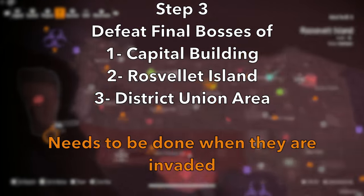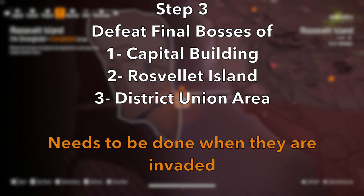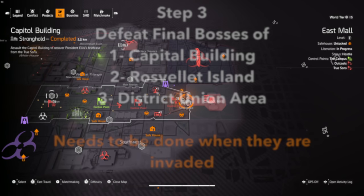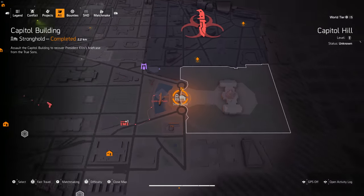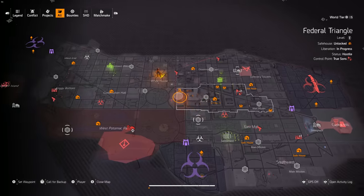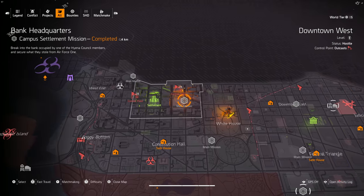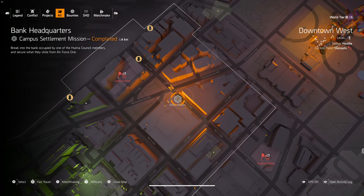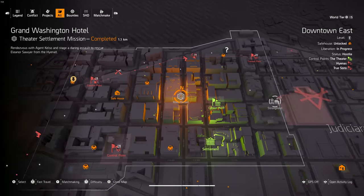Step three: get three components from three invaded strongholds. You need to defeat the final bosses of Capitol Building, Roosevelt Island, and District Union Area. All of these strongholds will drop exotic components that are required to craft Nemesis. Mind you, you need to do these strongholds when they are invaded, which means you must wait until they are on the invasion rotation. Before doing these invaded strongholds, make sure you do the associated invaded missions first. If you don't do the missions and you try to do the stronghold by grouping up with friends, you won't be able to get these components.